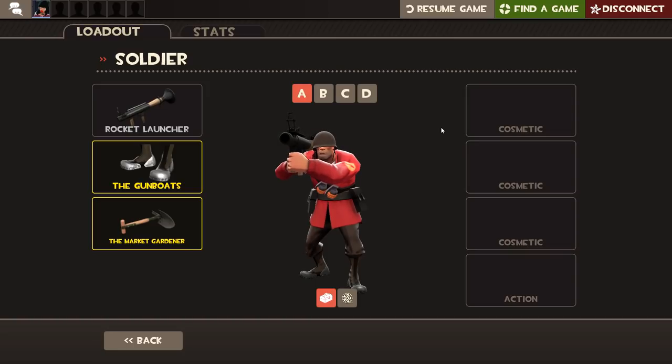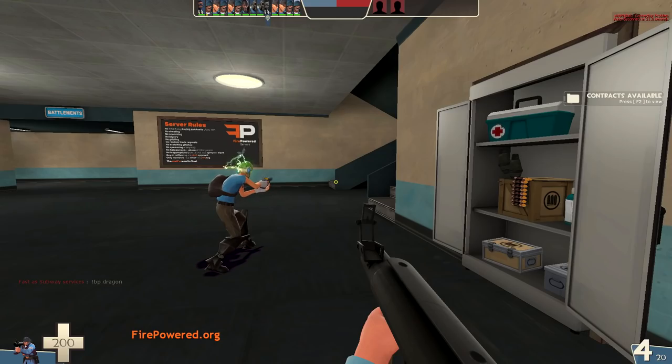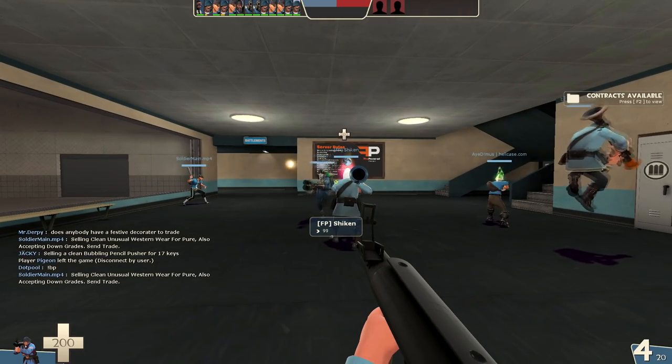desire. After you are done choosing your items, you need to connect your Ethernet cable back to your computer. What I found pretty important during this process is not to press any buttons, and yeah, this is basically all in terms of the tutorial.